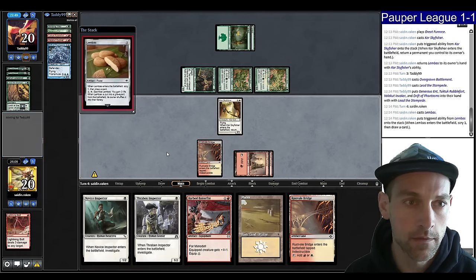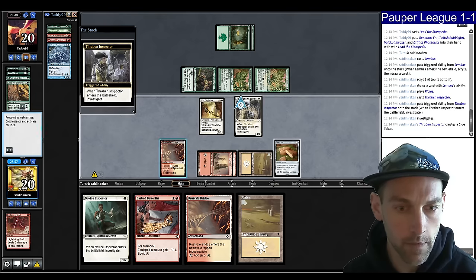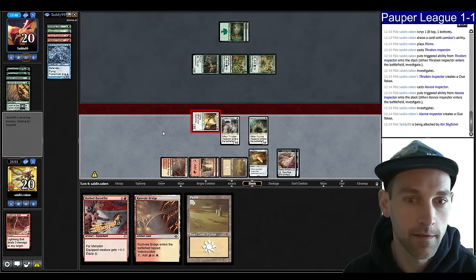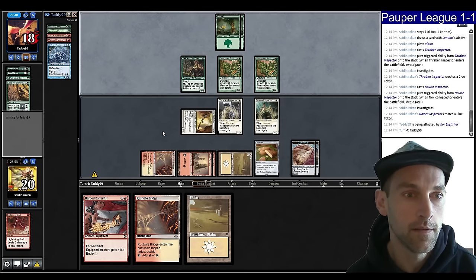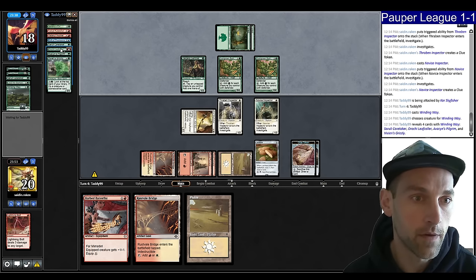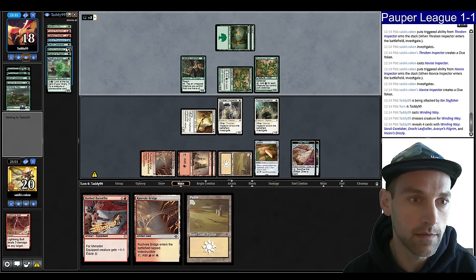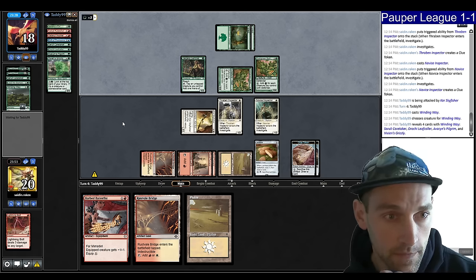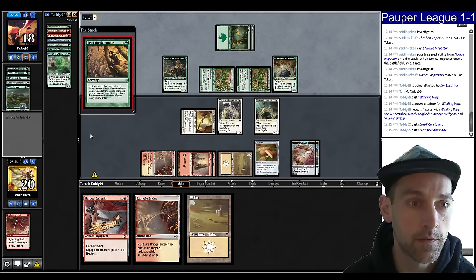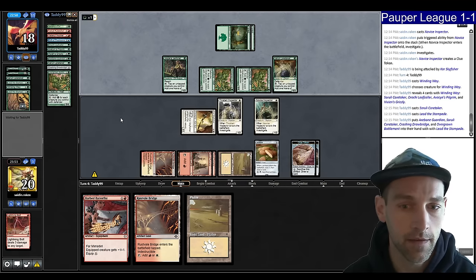Let's Lembus — I'll bottom the Thraben, find more Thravens. Hit Thraben and play another Thraben — I'm just calling all of them Thraben even though one's a Novice Inspector. Get in for two. I don't know if this is a matchup we can win. Winding Way again, they have the Orochi Leafcaller so that means we're close to dead. Caretaker, Leafcaller, three mana — close to dead. They play the Caretaker as expected, then cast Lead the Stampede. They drew Lead the Stampede right after casting Lead the Stampede and Winding Way. Now they just have infinite everything.